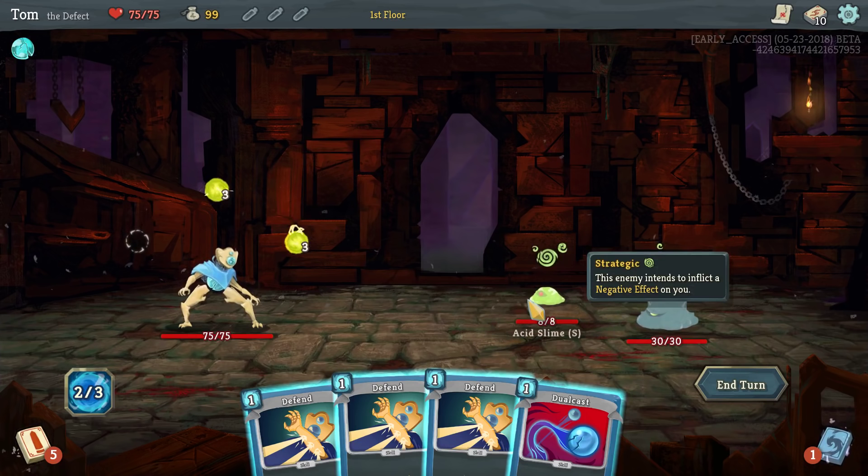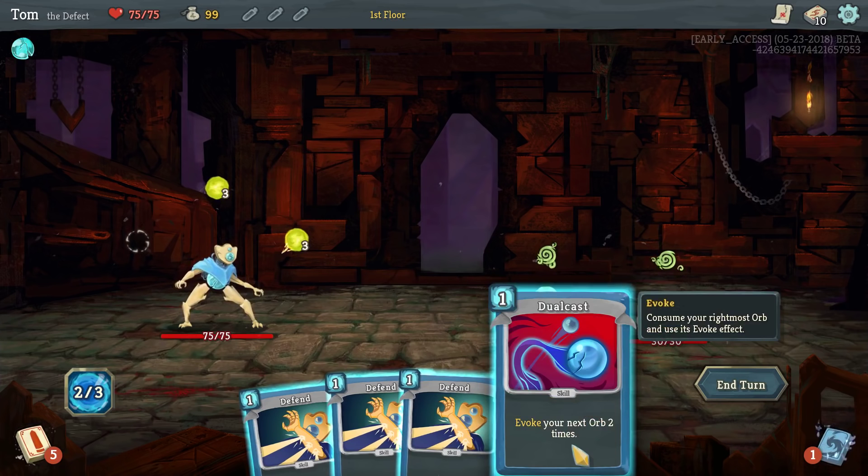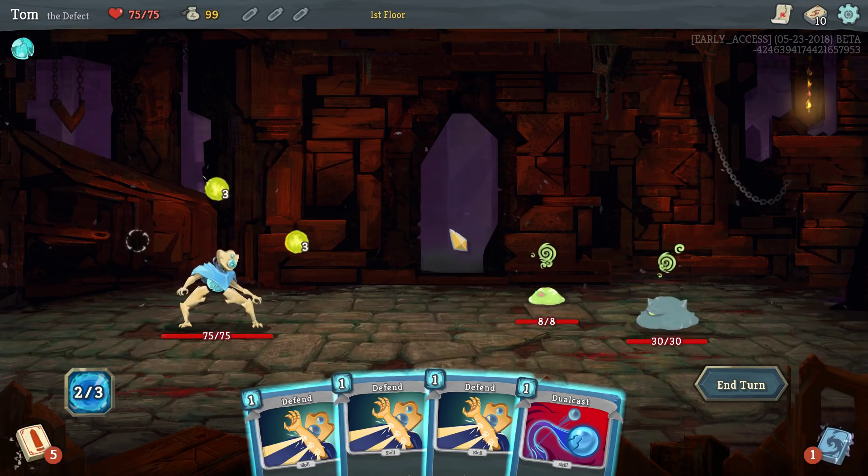You can also get cards that evoke manually, and this is an especially good one — this evokes it twice. So that's not going to evoke both of these; it's going to evoke this one twice. So I get 16 damage basically, and the orb is consumed, but I only lose one orb and I get the benefit twice, which is awesome.